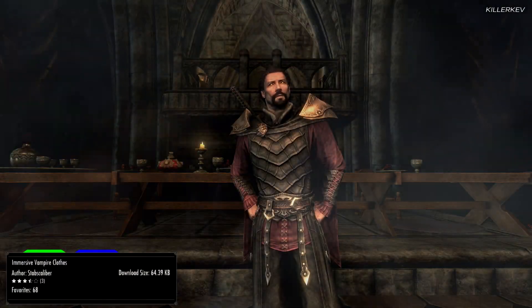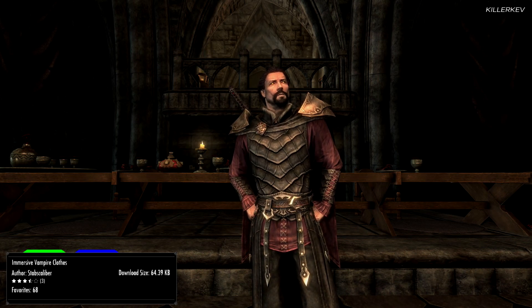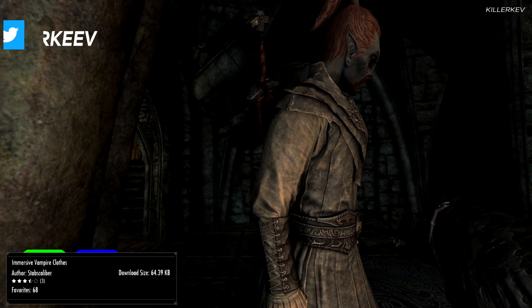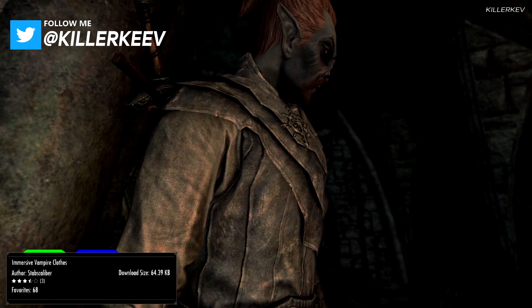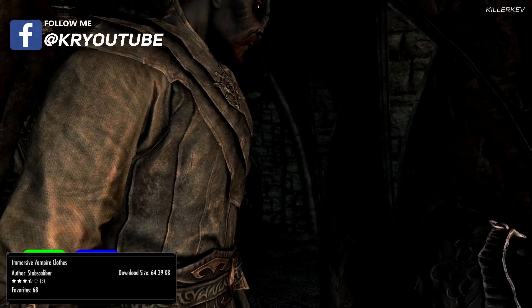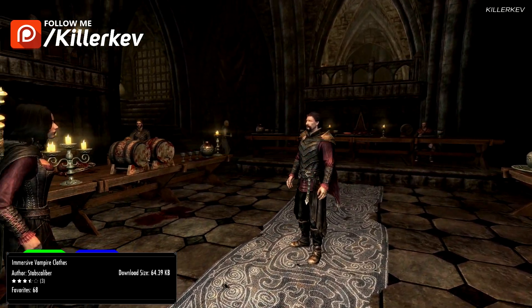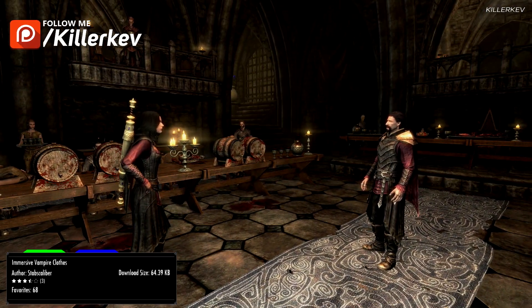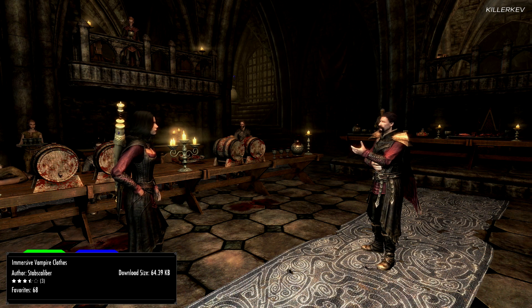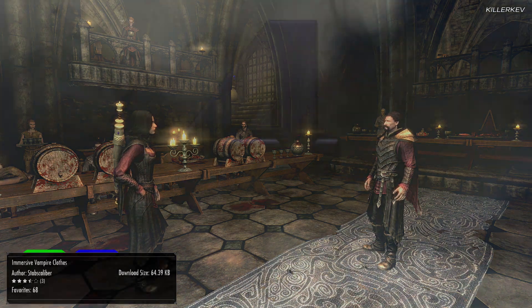Immersive Vampire Clothes, coming in at 64.4 kilobytes as a download. This mod makes vampires wear clothes and armor instead of vampire armor. Note vampires can still spawn in vampire armor at very high levels. Some vampire outfits depend on what race they are — like high elves can spawn in elven armor or Thalmor outfits, or Nords can spawn in Stormcloak armor. So this is a tiering system throughout the game. Personally I think it's very good — if you're a scrubby vampire you should be wearing clothes, and if you're a very high ranking vampire, you should be wearing armor. Makes sense and it's a nice fix to the game.